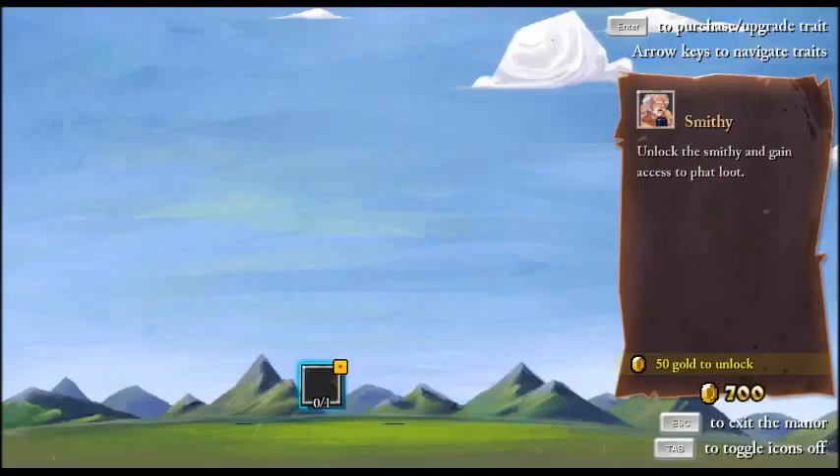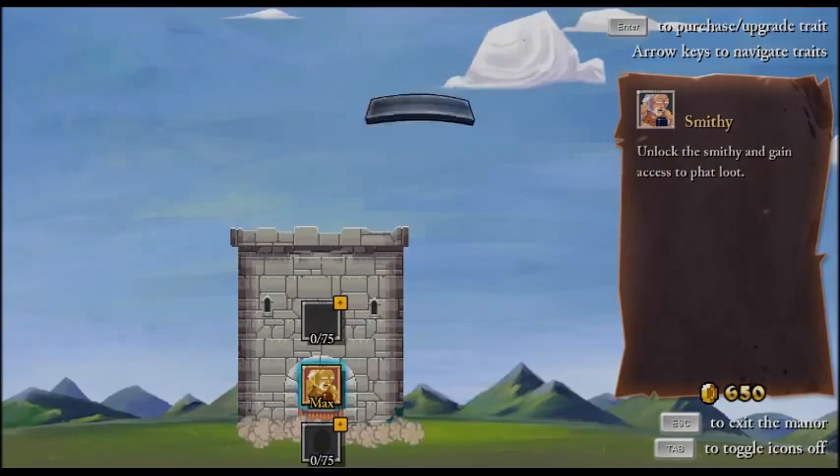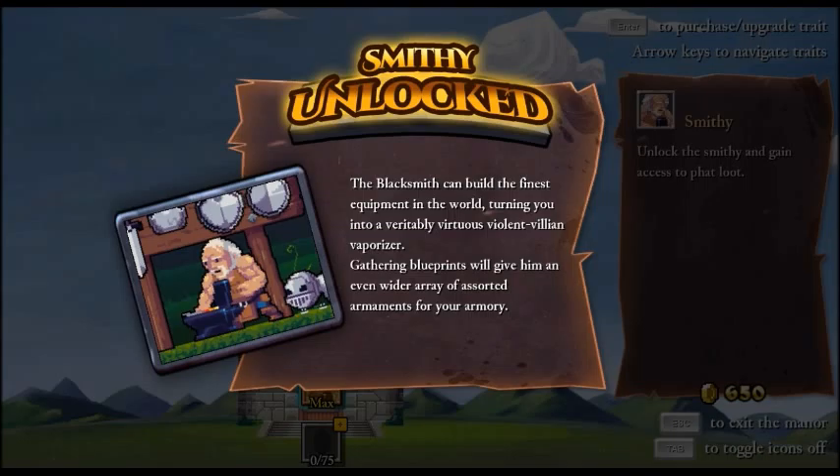This is where we upgrade our stuff. We can get the Smithy first of all. The Blacksmith can build the finest equipment in the world, turning you into a veritable, virtuous, violent villain vaporizer - that's quite a tongue twister. Gathering blueprints will give him and I an even wider array of assorted armaments for your armory - another tongue twister. So that's what our blueprints are for.